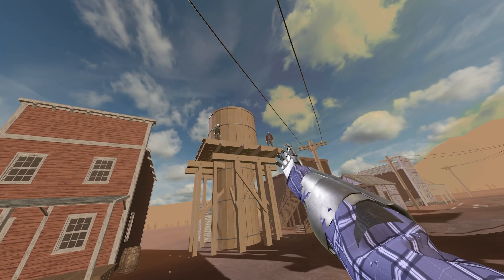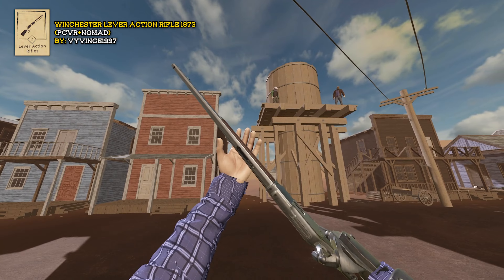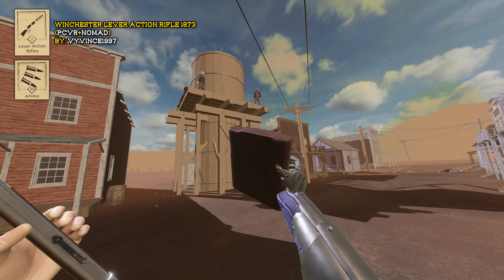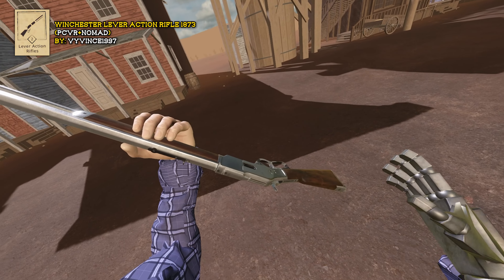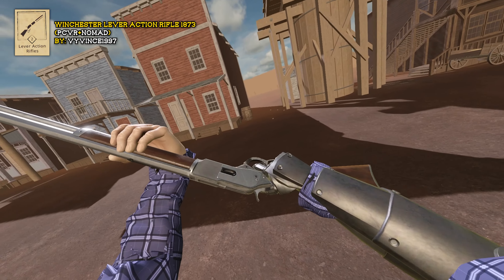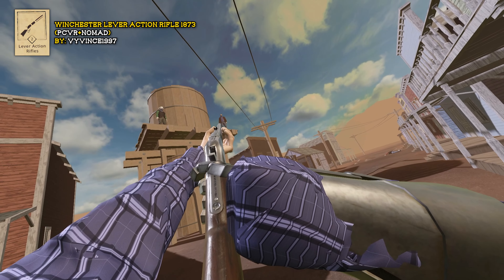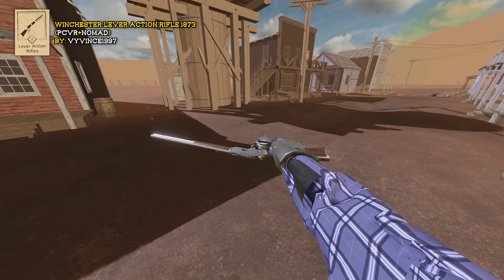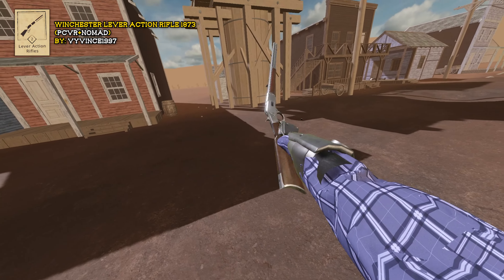That's all for the revolvers. Let's talk about the Winchester Model 1873 Lever Action Rifle. You'll find an ammo pouch in the ammo category called Winchester LAR Cartridge Pouch, filled with little .45 bullets. Just pop those into the little chamber — it holds about 15 shots. Two ways to cock this: grab it with your hand and hit the Alt-Use button to chamber a round and take a shot. If you do this one-handed, you'll spin the gun.